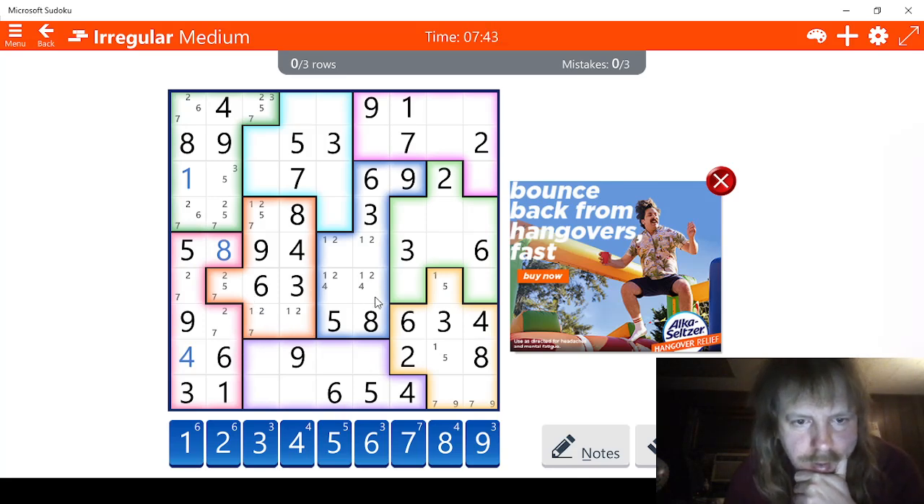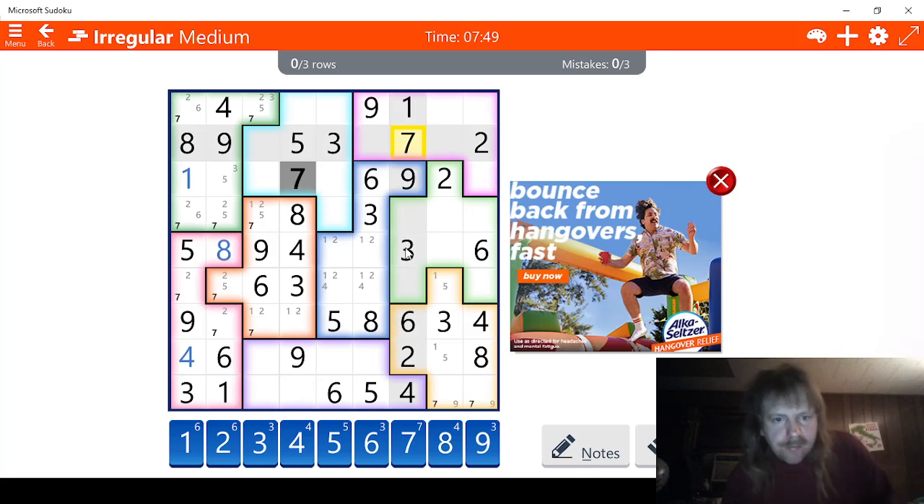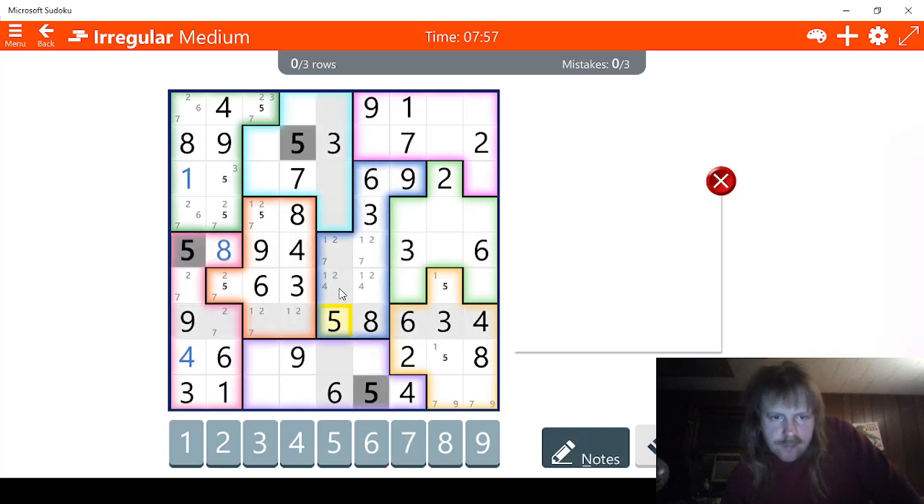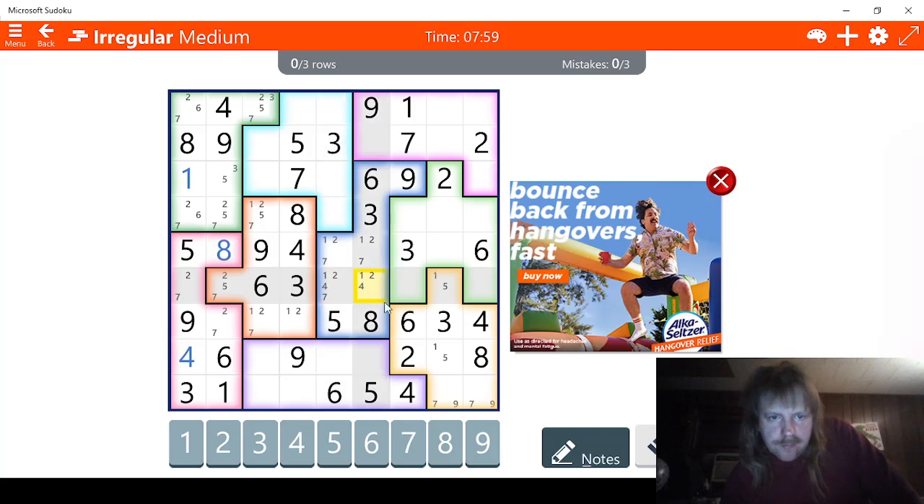So let's see — fives right here, six, seven. That doesn't look very helpful at all. We have two, seven; two, seven; two, seven — lots of sevens. Let's try this one — we've been putting off this one.